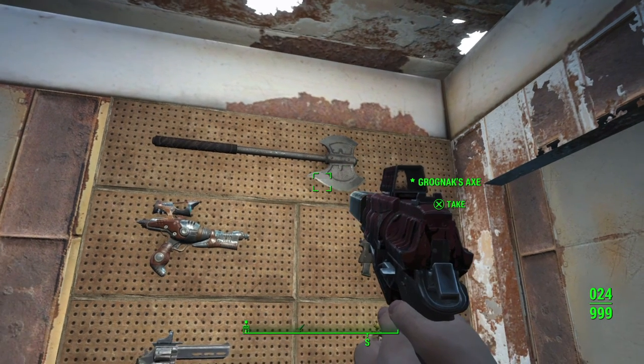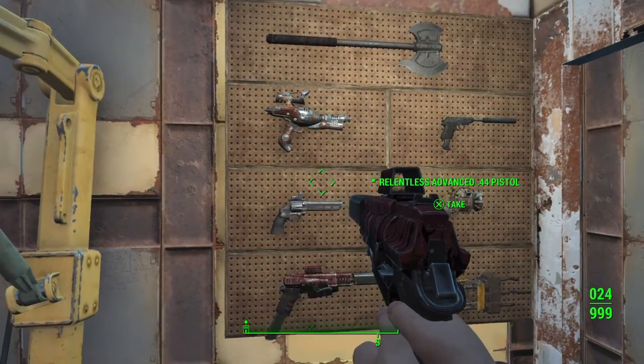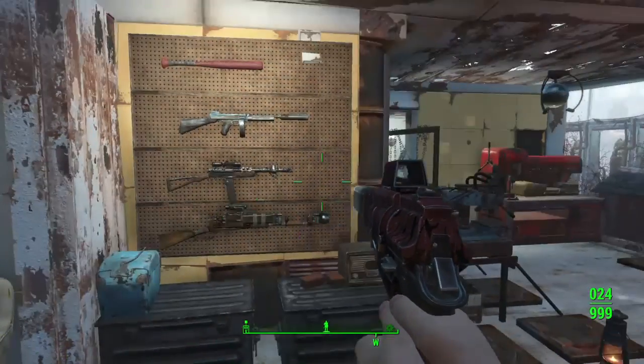For melee weapons, if you're going to use them, a Gruby Electronic Sack is probably one of the best ones to get — and it looks really cool. But I'm not really into melee.